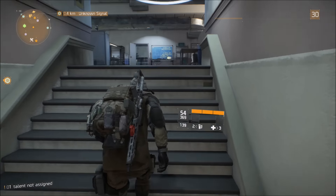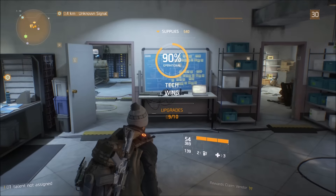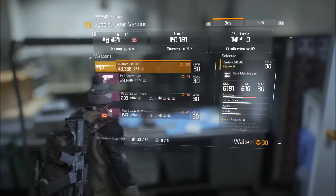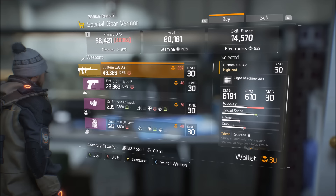If you go to your base of operations and go up top on the left hand side, you can talk to a person called the special gear vendor. In order to unlock him, you have to have your tech wing upgraded above 70 or 80 — mine's at 90 right now and he's unlocked for me.